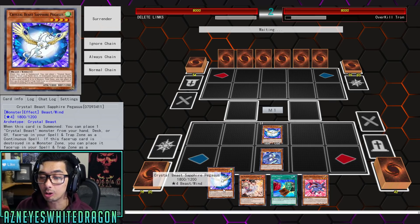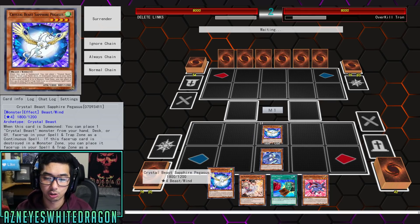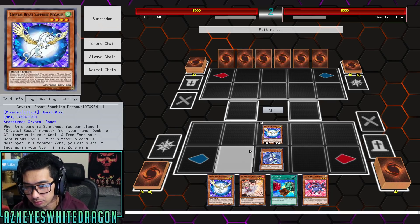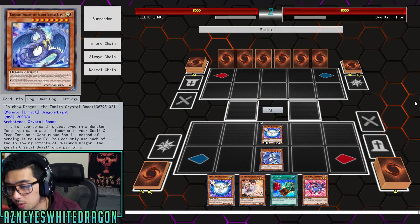We happen to have Crystal Beast Sapphire Pegasus, and that allows us to instantly go straight into a play where we get to go Carbuncle, summon this, and then we're swarmed with the board.